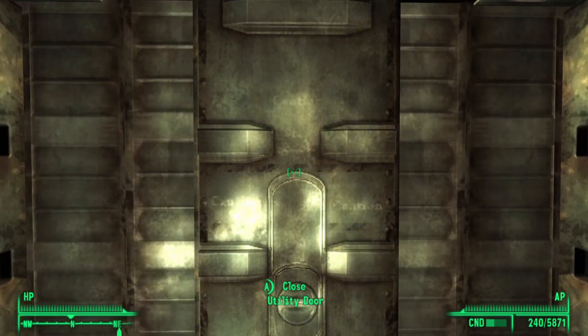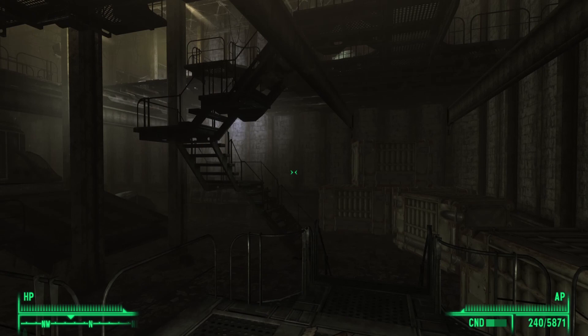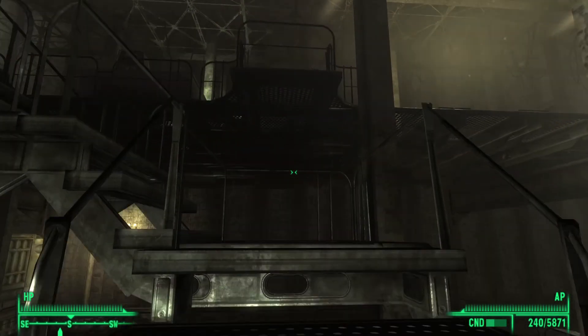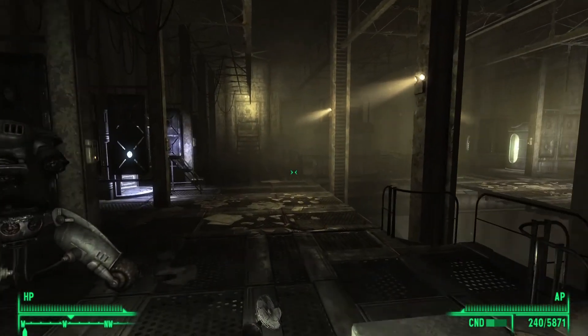Go straight through these double doors and you will come to a really big area. Go up these stairs. Be warned — this area is filled with Mr. Gutsy's, Sentry Bosses, and Turrets.